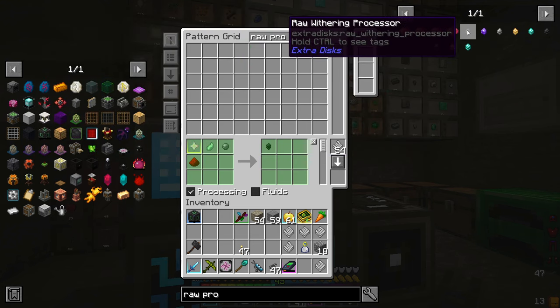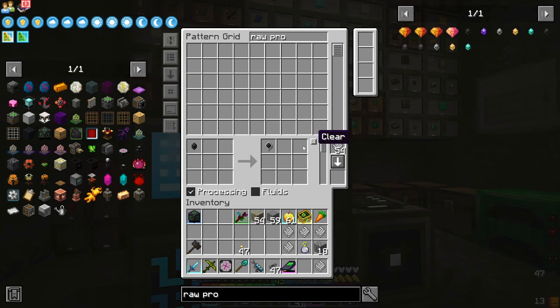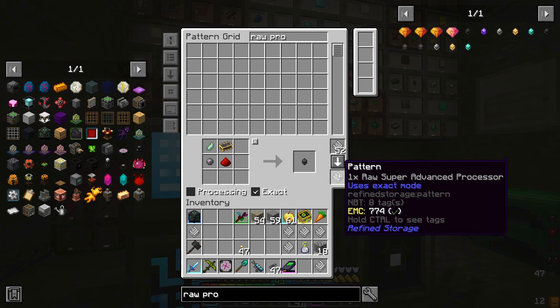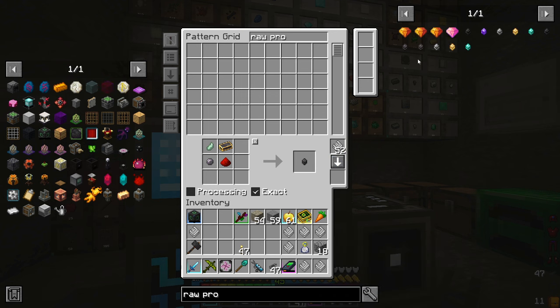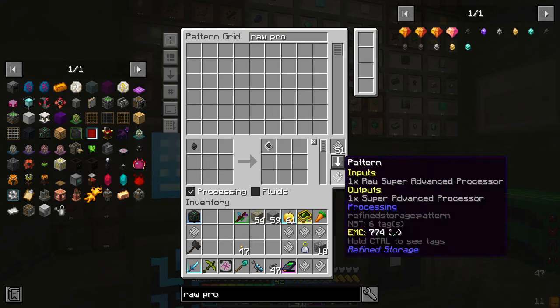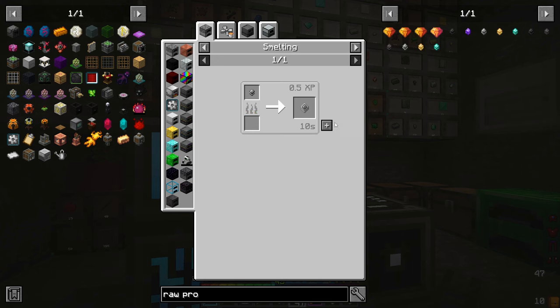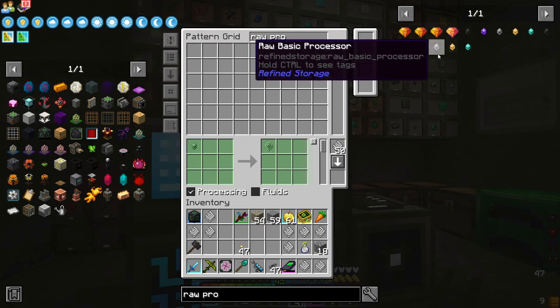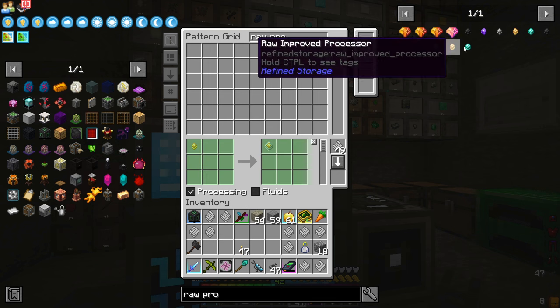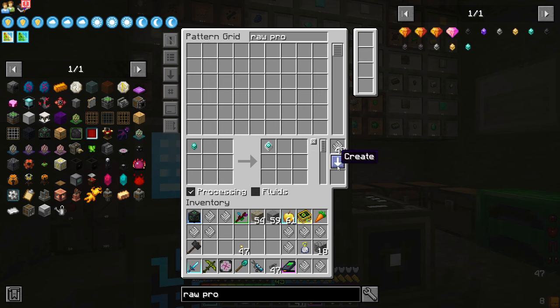And so we can type, press this, and this is a different process so it's going to require a different thing — so we're just setting these up. The raw super processor, which is part of this set. I'm just setting these all up here, just getting ready. And then that should be that for right now.